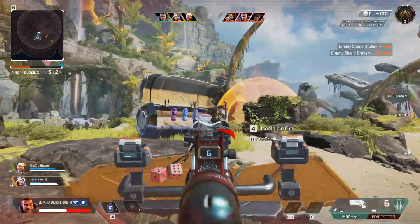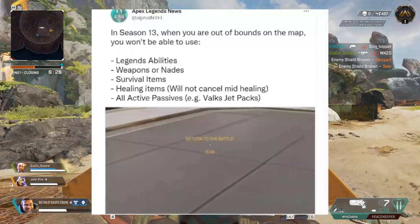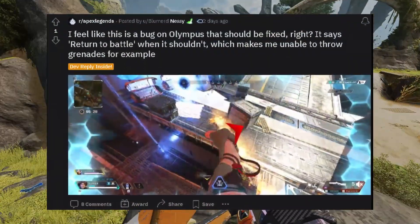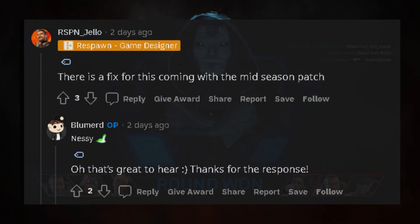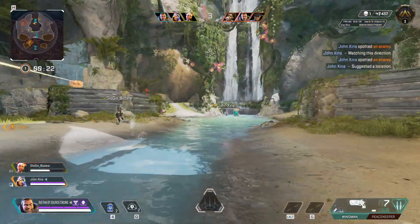A lot of map fixes are needed with the new update. Thanks to the out-of-bounds update, whenever you're out of bounds you essentially can't use guns, heals, or anything like that. They need to rework a few areas where going a bit high or low incorrectly triggers out-of-bounds — a big problem for Horizon players. A dev has confirmed the frequently broken areas will be fixed for the mid-season patch.